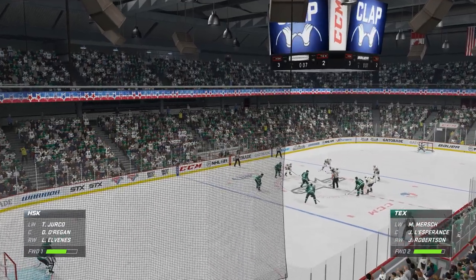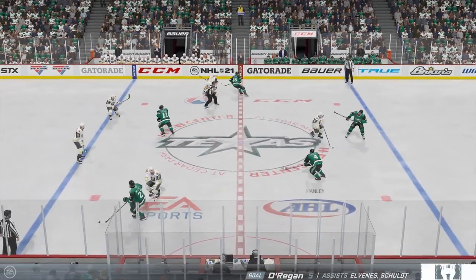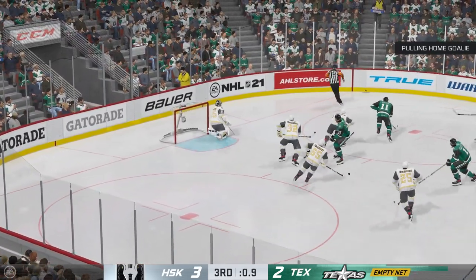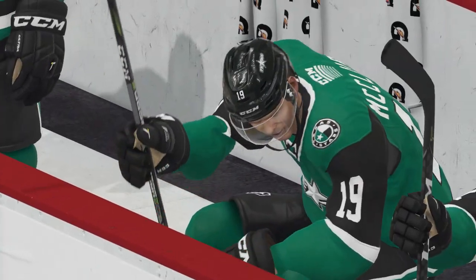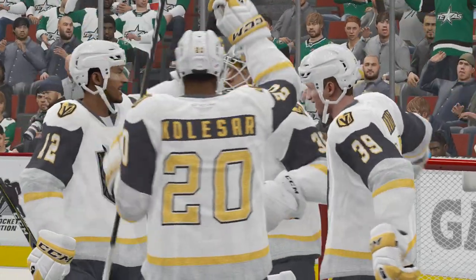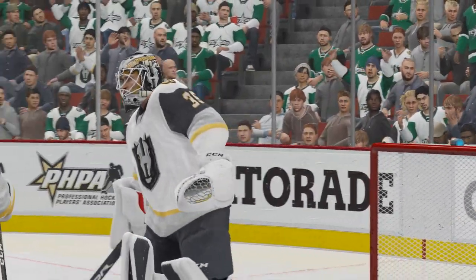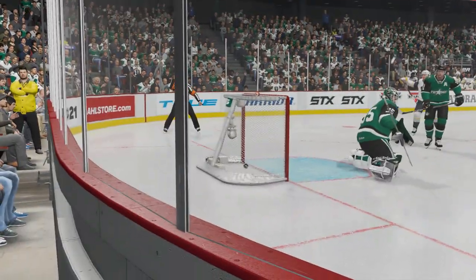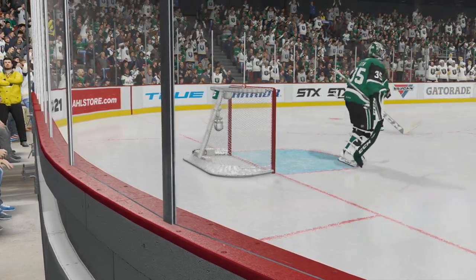The Stars are running out of time as they trail late in this third period. This neutral zone face-off set to go and we are back underway. Hammers the shot — wide! The goalie gets to the bench and the extra attacker is now out on the ice. And that brings an end to this one here this evening. The Stars came close, but not close enough. Maybe that's the step they need to get themselves out of this mess — while the losing streak continues, they played well tonight, maybe their best game in the last couple. And that's all she wrote on this one for Ray Ferraro. My name is James Cebulski — we'll see you next time here on EA Sports.